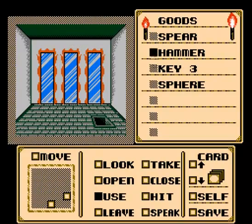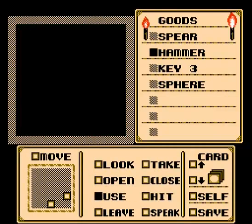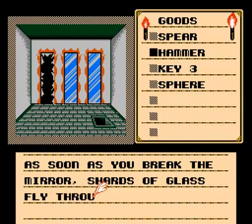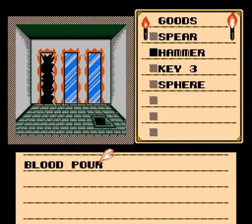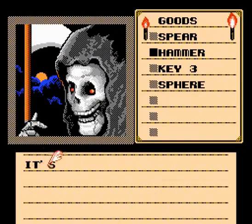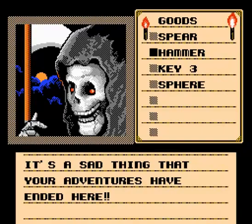Use the hammer. What do you want to use this on? The mirror. As soon as you break the mirror, shards of glass fly through the air and slice into your body. Blood pours from your wounds and your body slumps to the floor. It's a sad thing that your adventures have ended here.